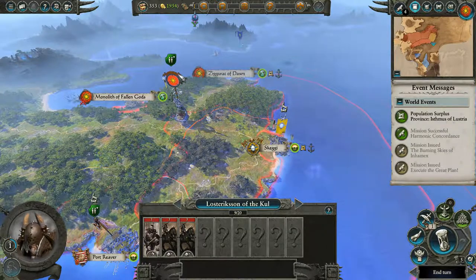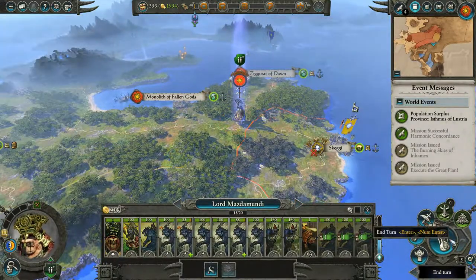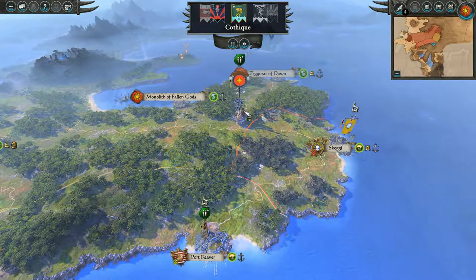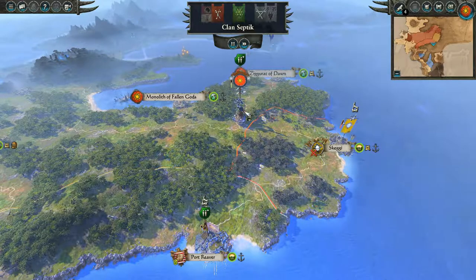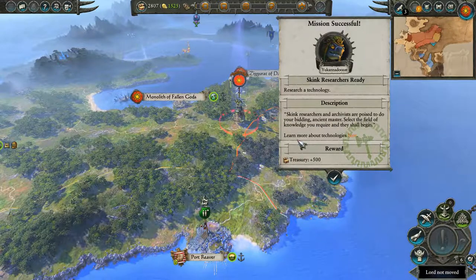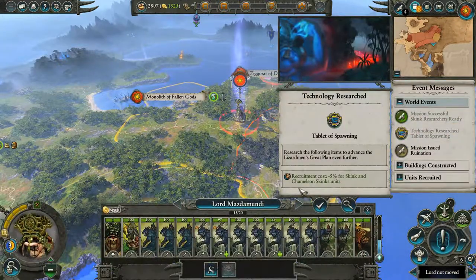We'll probably do another round of building up — actually we'll end the turn and then next turn we'll build up our forces a bit. Should we be worried about those pirates? They don't come on land. We got plus 500 gold, that'll be nice.